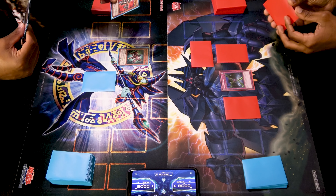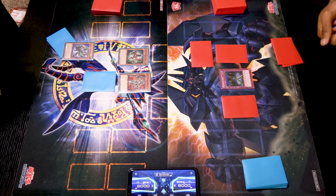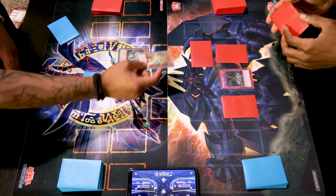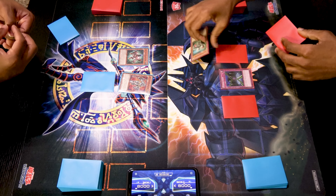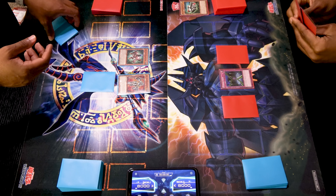I'll draw. I'll set a monster face down, set a card face down, and pass. I'll draw for turn and normal summon Alpha — add a level eight Magnet Warrior from my deck to my hand: Berserkion. I'm going to attempt to move towards battle — attack for 1700 into your 2,000 defense. You attacked my Heavy Mech Support Armor. Nothing happens. End phase, end turn.